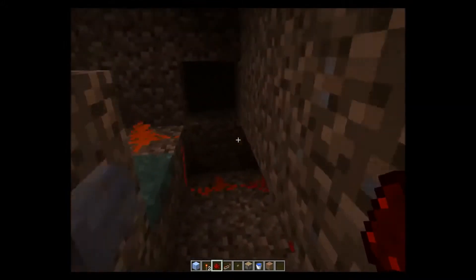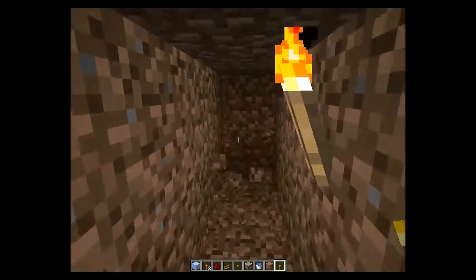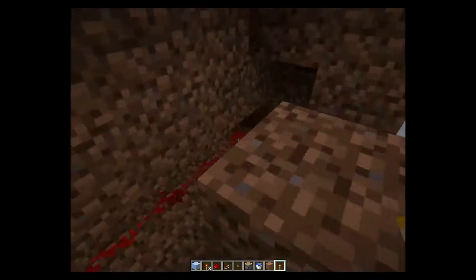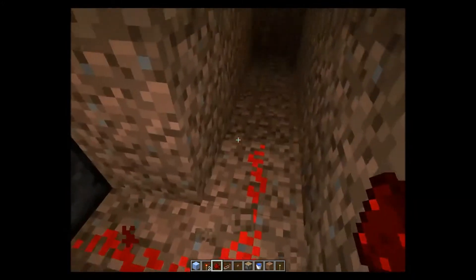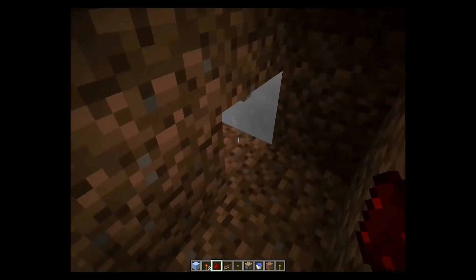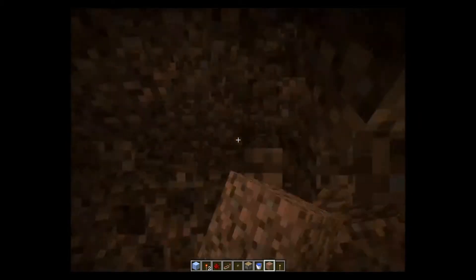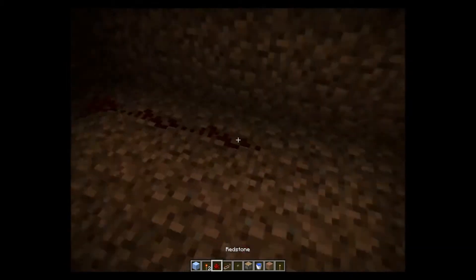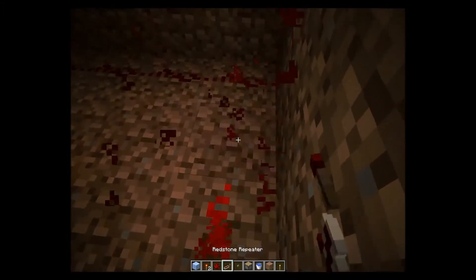Now that we have that corner working, we have to wire the redstone. Then we go around here, right to this side. And then we need a redstone repeater there.